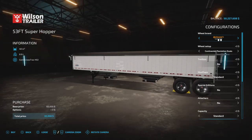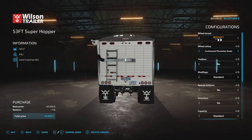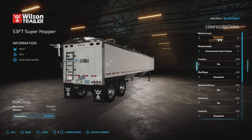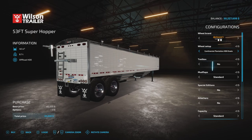There are several options. We'll start with tire brands: Continental, Lizard, and Nokian. In Continental we have the Plantation Duels, the Continental Stock Duels, and Continental Stock HDD Duels.